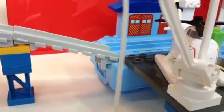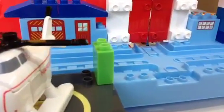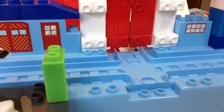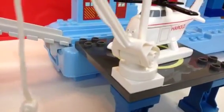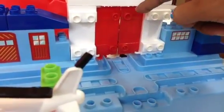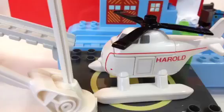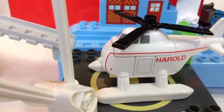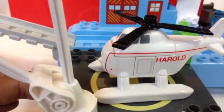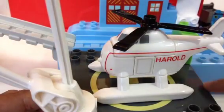Welcome to the channel! You have already seen some of the actions of Thomas and Friends Search and Rescue. The mega set comes with Harold the helicopter and Thomas, number one tank engine. This is actually the continuation of the first video, so this is the second one.